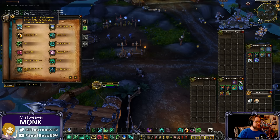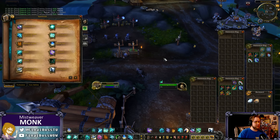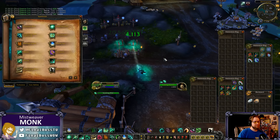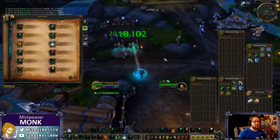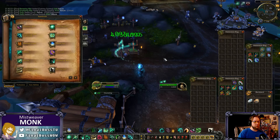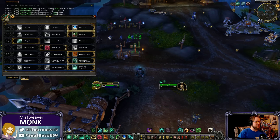Revival is still here and works the same way. That's everything for your healing spells — it's pretty straightforward. You'll want to keep up your Renewing Mists, Enveloping Mist people who get bursted down, then spam Vivify or Effuse on them, plus your one channeled AoE heal. That's your base kit without considering tanking talents.